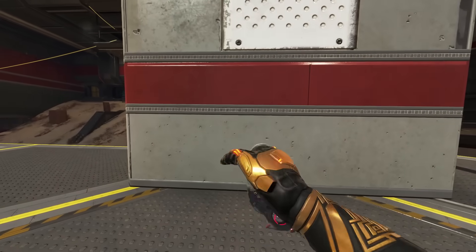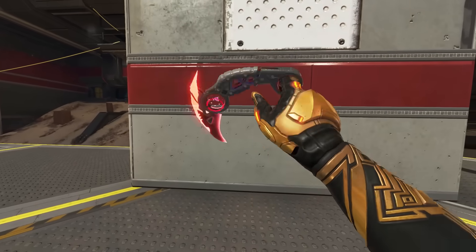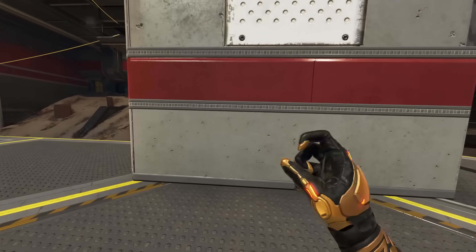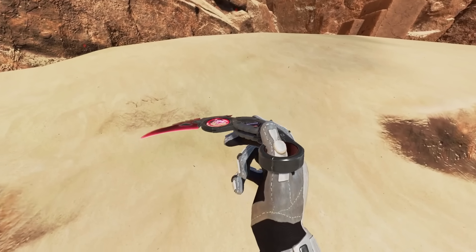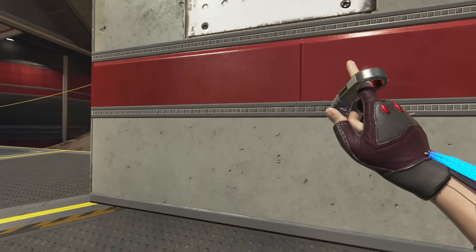Legends like Wraith and Alter can complete the animation, but legends who can't — like Conduit and Watson — always drop the knife before it finishes. So if you want to be really clumsy, equip it to Watson; if you want to look cool, equip it to Wraith, where she'll never fail the animation.